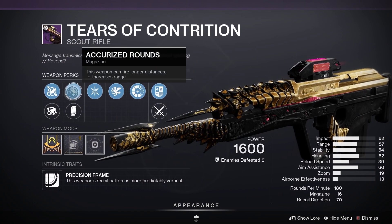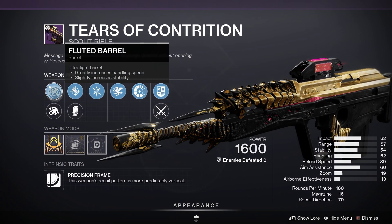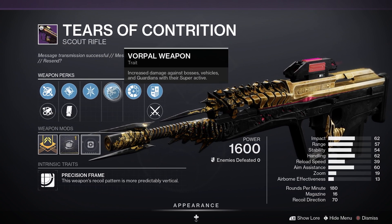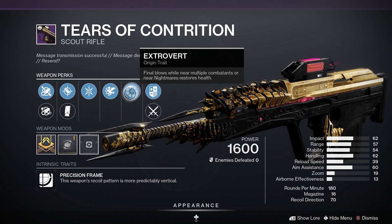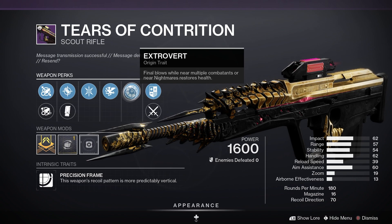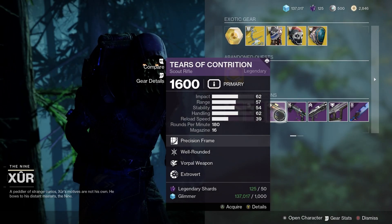Next up, Tears of Contrition. This one is from Season of the Haunted. Fluted Barrel, Accurized Rounds, Well-Rounded, Vorpal Weapon. And you've got Extrovert there as well — final blows while near multiple allies, or near Nightmares, restores your health. So that is a great Scout Rifle actually.